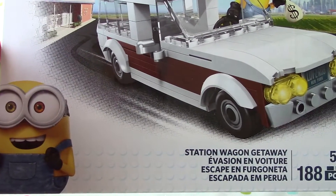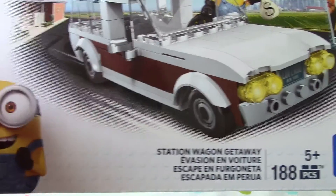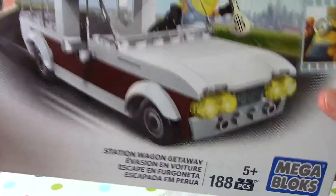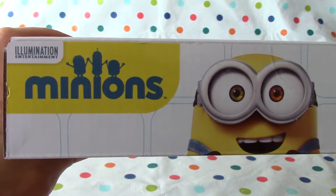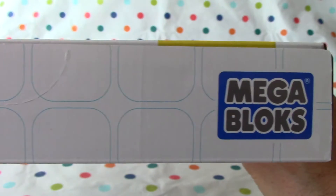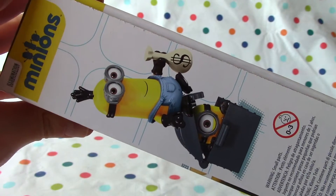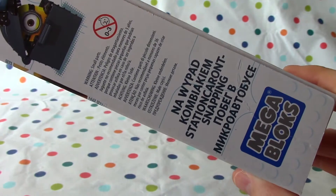And look at the license plate, Jabu — it says 'Love to Rob'. Yeah, they're rascals, aren't they? They are definitely big rascals, the minions. Bad little people. They're quite cute too, aren't they? They sure are, Jabu. Yeah, you can see they're robbing a bank or something, stealing money. Crazy.